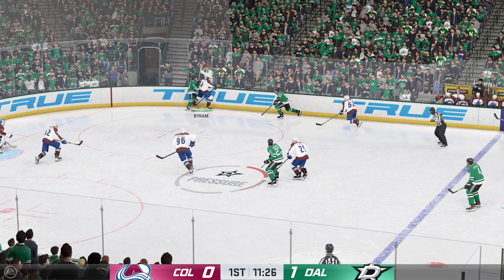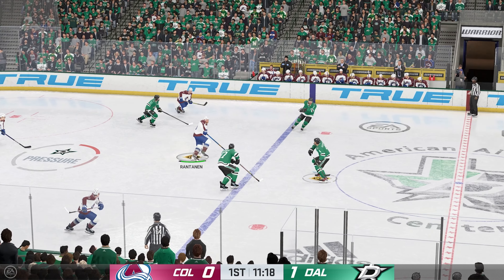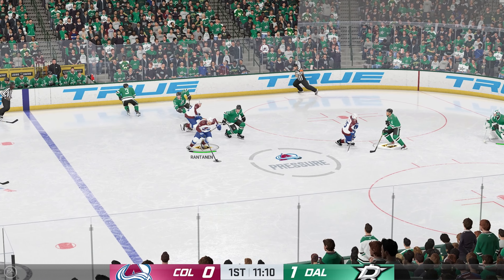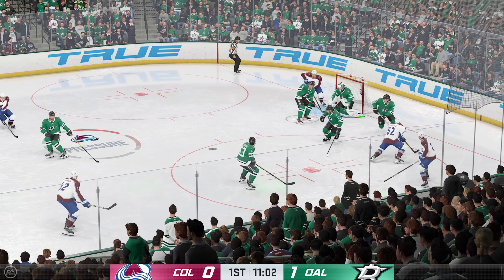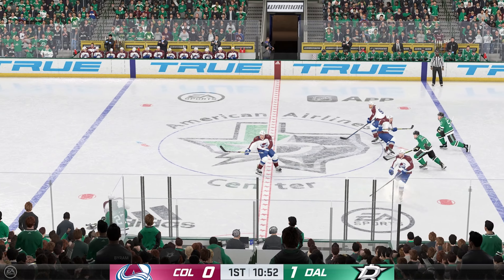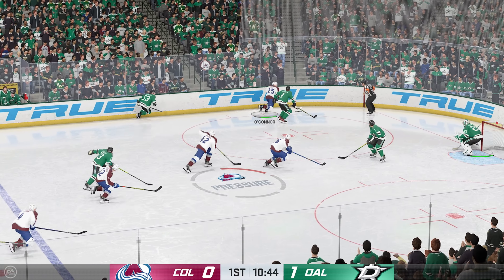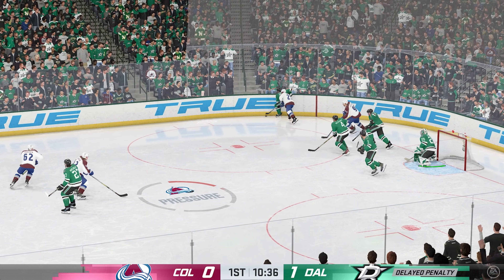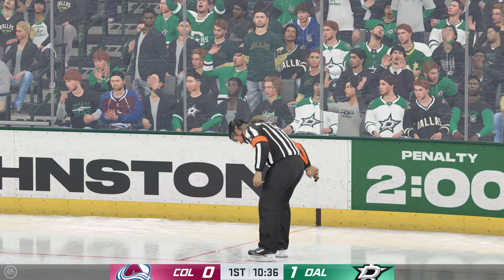Puck scooped up by Byron. The Avalanche have possession along the boards, gaining momentum along the wing. Maintains control of the puck, stones him in front. Takes the feed. He knows he's only one goal away from it. Hold on — there's going to be a call on this as you see the official signaling a penalty.